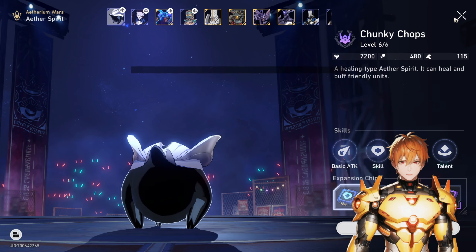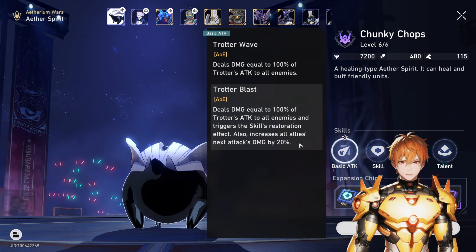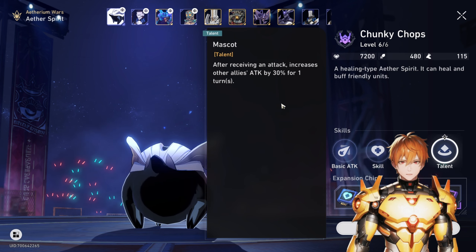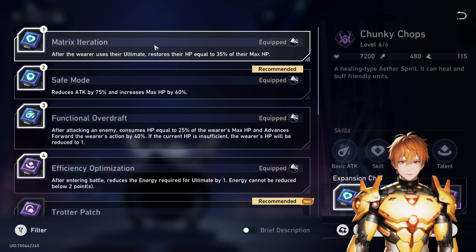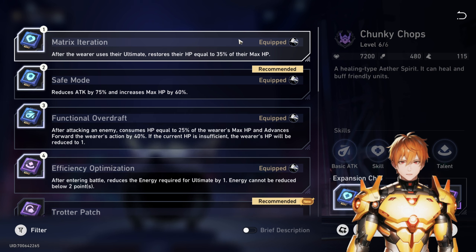I also went with Matrix Iteration so the Trotter heals himself up a bit more after using the ultimate, effectively making him a second tank. The ultimate is really powerful — when you enhance yourself, basic attacks boost the damage of your next attack by 20%. Lots of healing for your team, lots of damage boosts. You can swap Matrix Iteration for Parallel Enhancement — after using an attack, it increases damage received by the enemy by 25% for one turn — but your Trotter will be a bit squishier, so I kept Matrix Iteration for a more foolproof, safe first try.